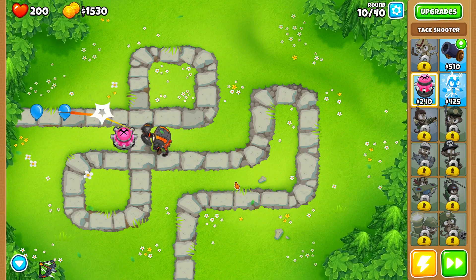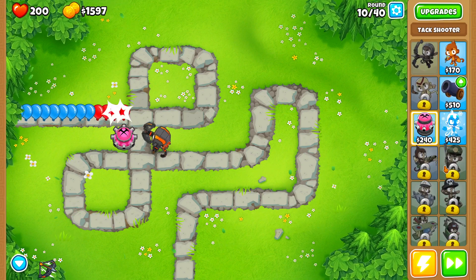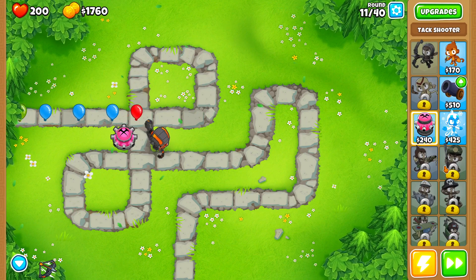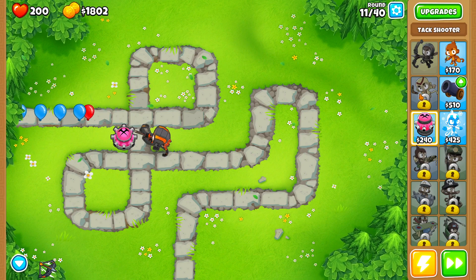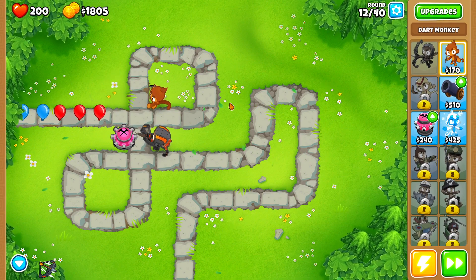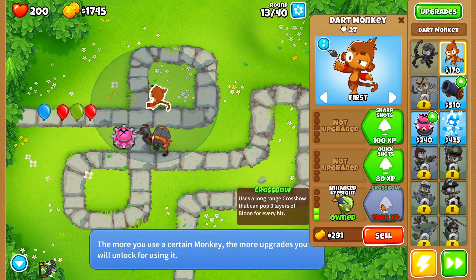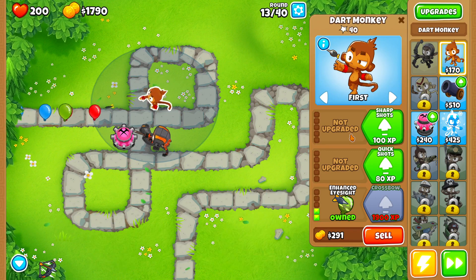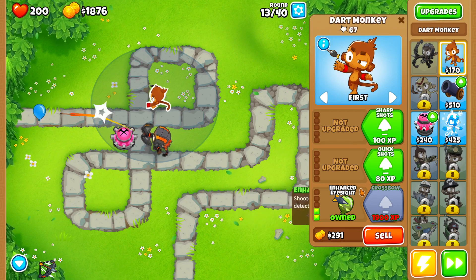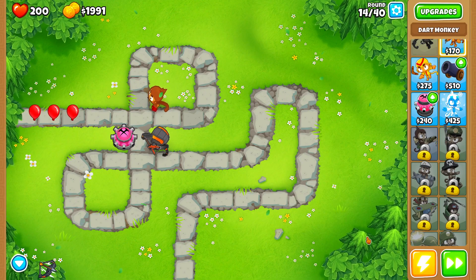I'll also show you guys the progression I personally take when upgrading monkey knowledge and all that. I'm a little bit lost here because I usually don't do easy or medium guides, but I think this would be a really fun playthrough for all of you guys to watch. We are currently on level 12 and we need to start focusing on a little bit of camo detection.